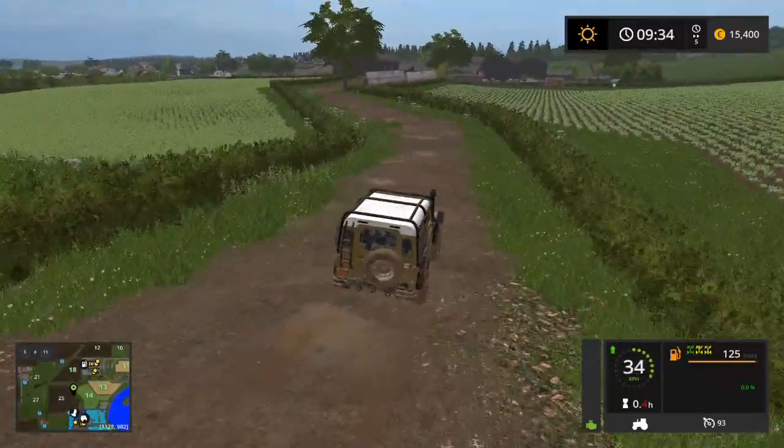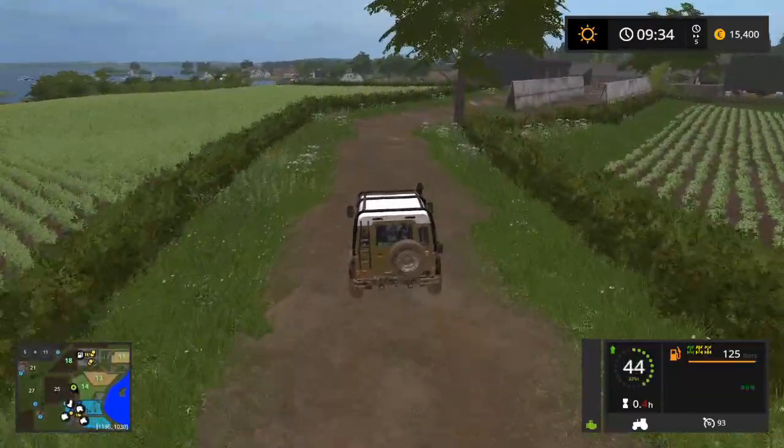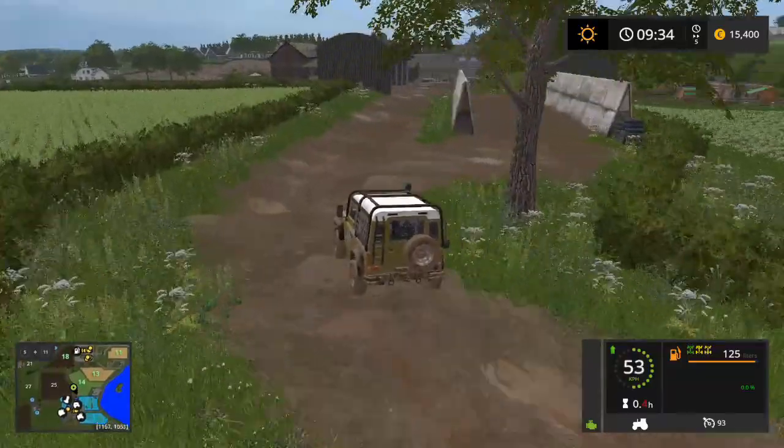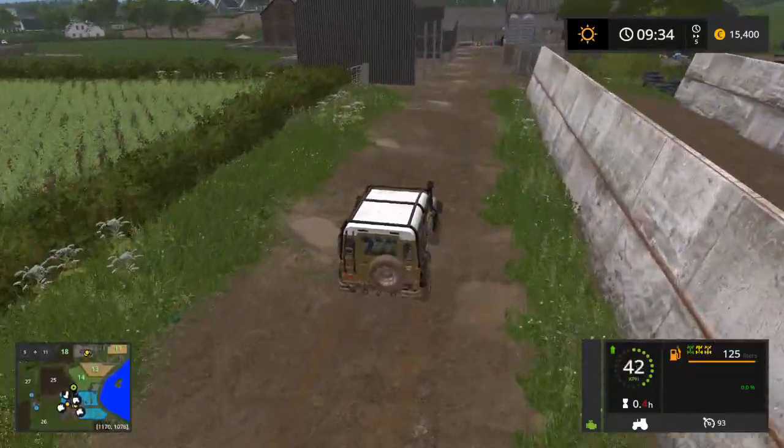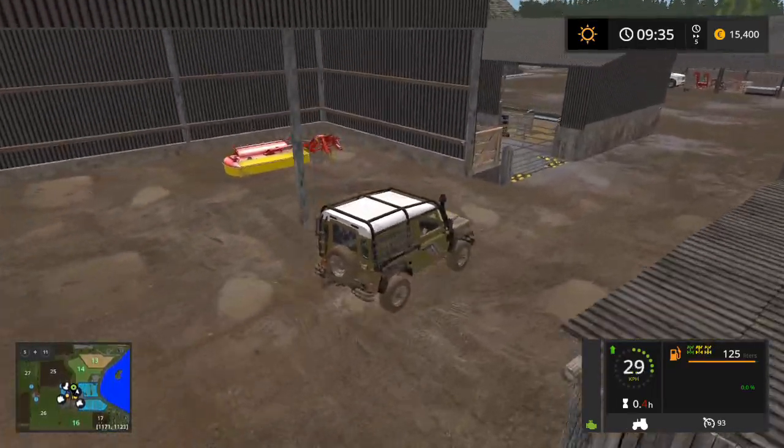We're out of the mud now — that took a bit of work. So we're going to head down. That's a huge mud puddle into that field — everything's going to get stuck going in there. Heading back down here, we come back to our main farm. That's pretty cool. That's a wonderfully detailed map — really like the look of that.